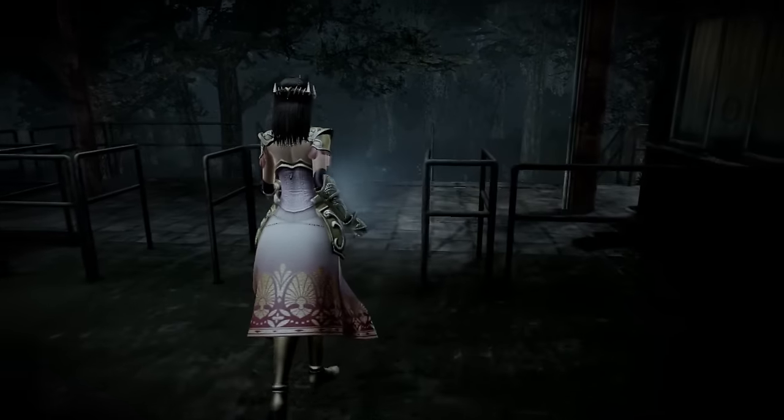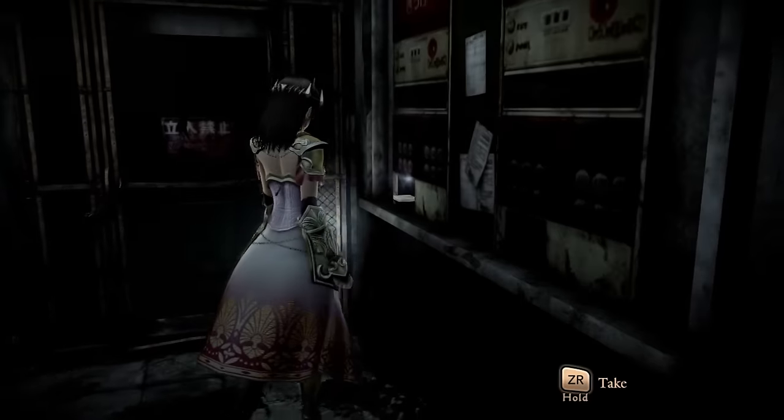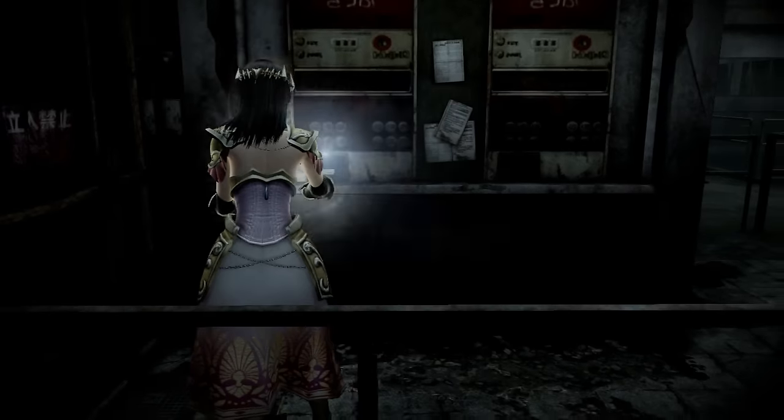It takes a bit more work to unlock the Zelda costume for Mew. To dress up as the Princess of Hyrule, you have to see seven of the game's eight endings — specifically, both of Yuri's endings, both of Mew's endings, and three of the four endings for Ren.